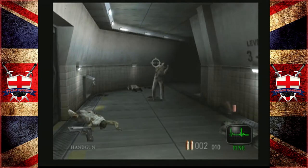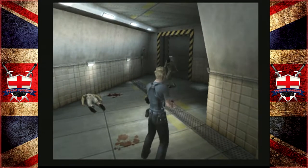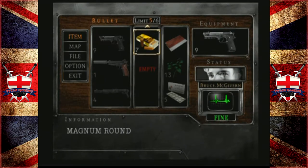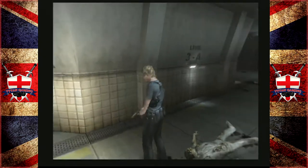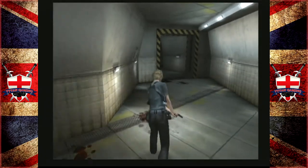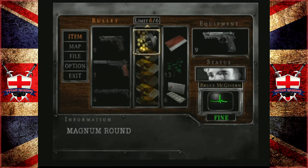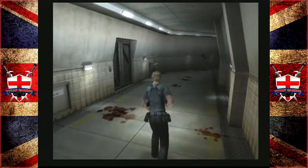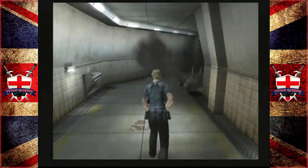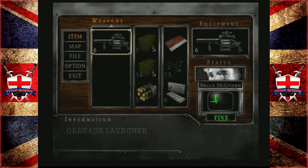Dropped magnum bullets — I appreciate that, I really do. But those bullets are apparently really big — way too big for me to carry around. I don't know — we can't not take the magnum bullets. But what does that leave us space-wise? Maybe we should just use this grenade ammo. I don't feel the grenade ammo is that great, and I don't really feel the shotgun ammo is that great either.